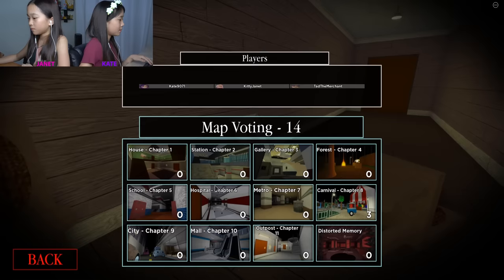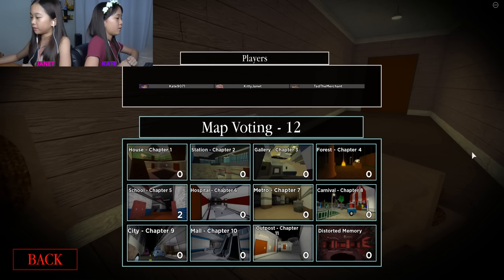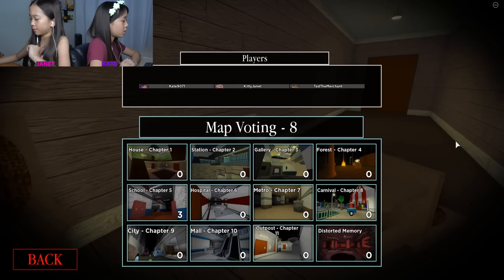Let's play again. Let's try School Chapter 5 - it's kind of big, it's like a loop. Just walk around in circles with the bots following you, right? Should be pretty easy. How dangerous could it be? It's just a school.